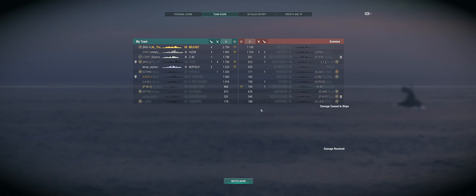Seattle on the enemy team — sad face. Both Seattles on the enemy team — really sad. Adriatico and Pommern didn't really excel, did they? That's particularly poor considering they were on a winning team — that's with the win bonus. Not great. Northern New Orleans too — so two non-contributors basically for the green team, but they pulled it out.